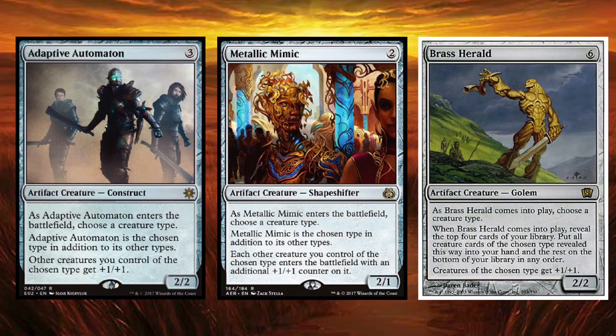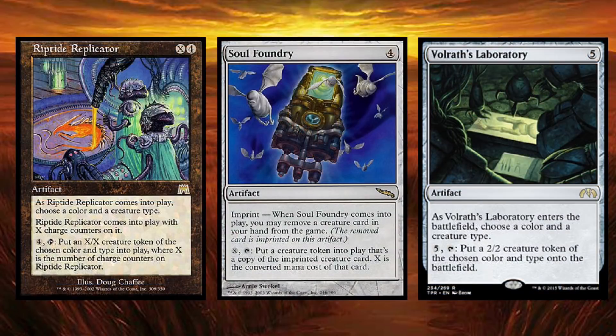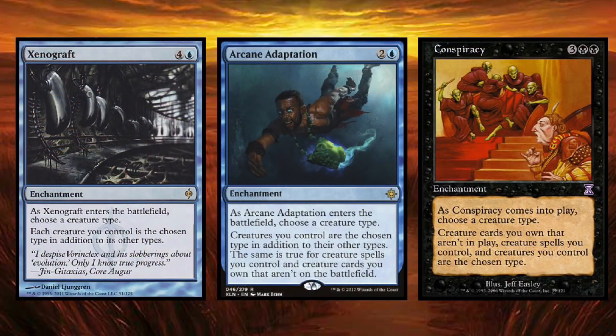Adaptive Automaton, Metallic Mimic, and Brass Herald are some handy artifact creatures that can make any tribe a little stronger. You can also utilize clone creatures that can enter the battlefield or become a copy of a creature you control of a certain type. But maybe you're a mad scientist who wants to whip up some creatures in a lab — there are plenty of options out there for you too. Or if you're somebody who likes to watch the world burn, you have enchantments like Arcane Adaptation, which allow you to add a few merfolk to your bird tribal deck and then have those merfolk also be birds. Pretty wild.